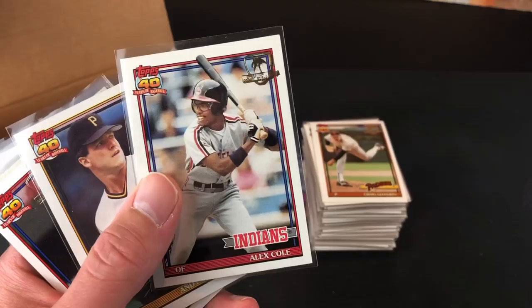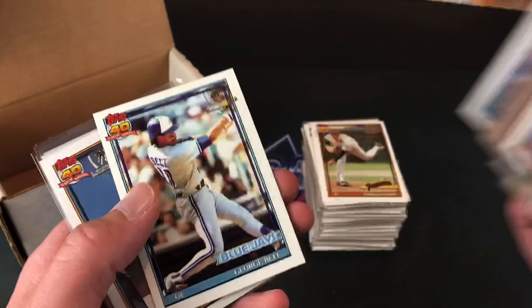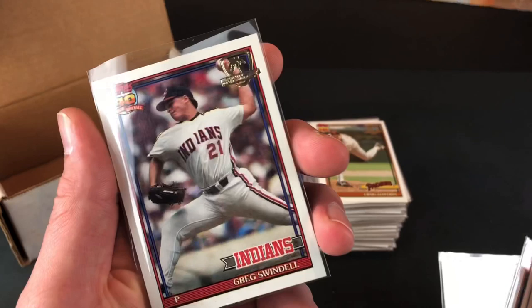Alex Cole, Andy Van Slyke. Delano gold cup. A couple of Bank Heads. Vicente Palacios. A couple of everyone's favorite — Zane Smith. And also a fan favorite, Greg Swindell.